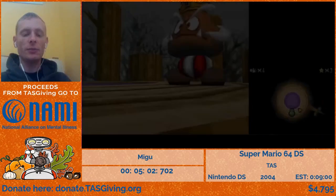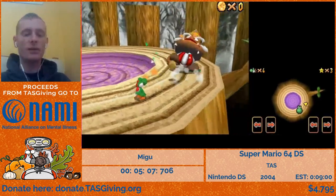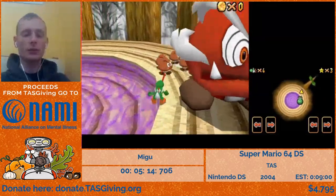We're bringing an egg into this boss battle to save a bit of time. You have to hit the Goomboss three times, and you can just do the first one right away with that egg. The other two will just use goombas as soon as he becomes vulnerable.